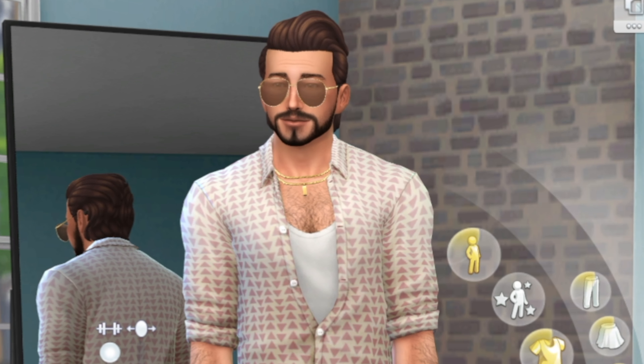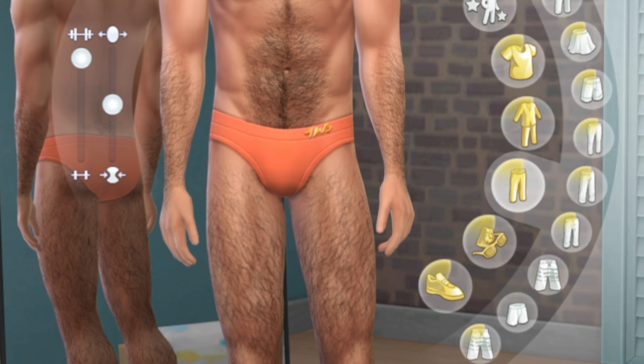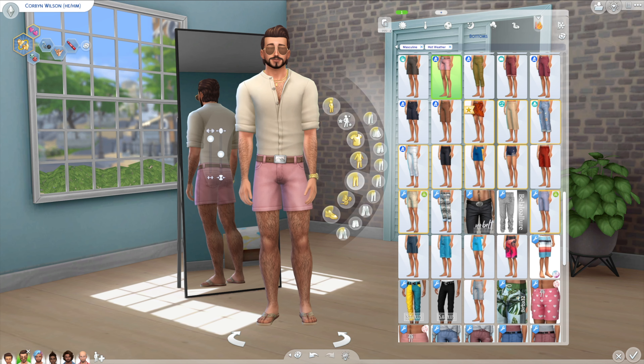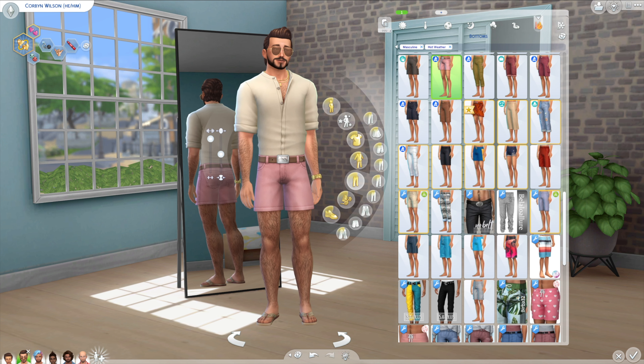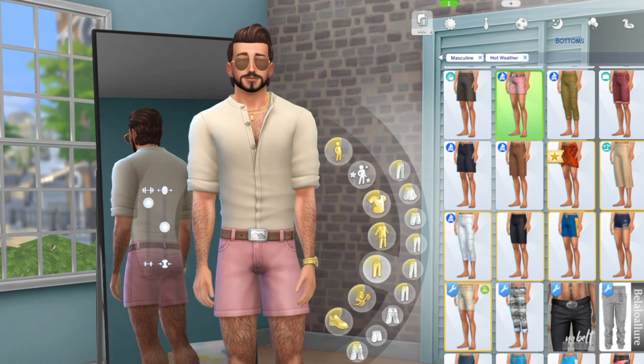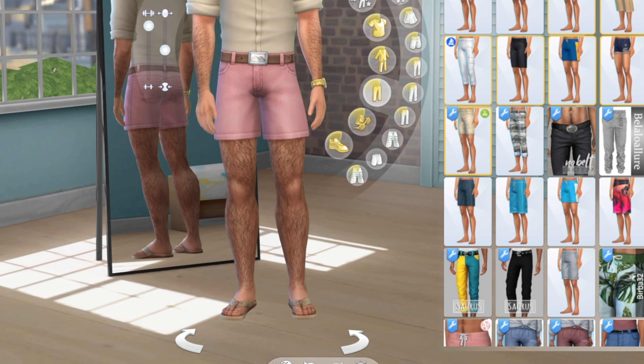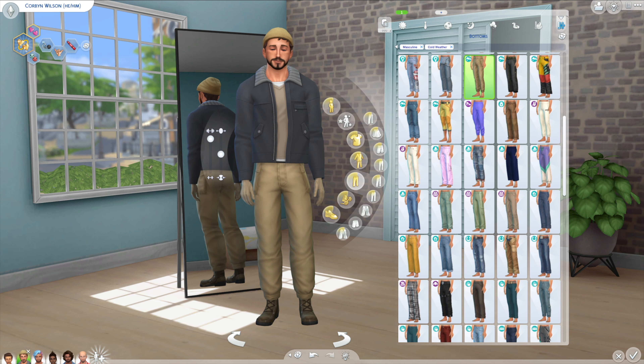For swimwear, he wants to give a show, so he just wears the speedo. For his summer outfit, I wanted to go with this boho, beachy, sandy vibe - beige, pinks, cute, very cuddly, very sexy. No wonder he's doing some stuff to the girls and the guys. And here we have his cold outfit.